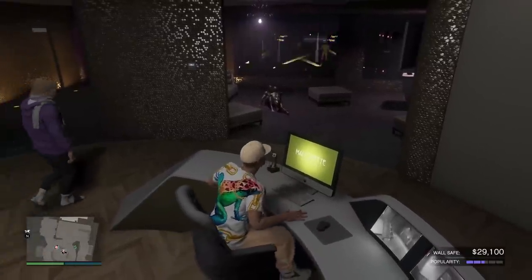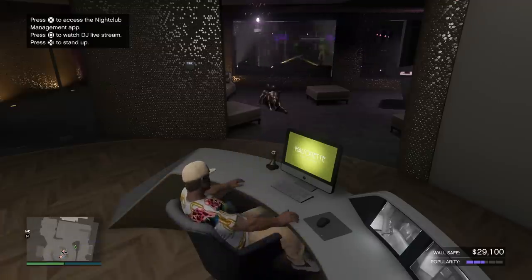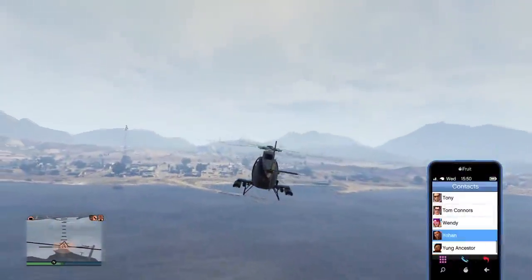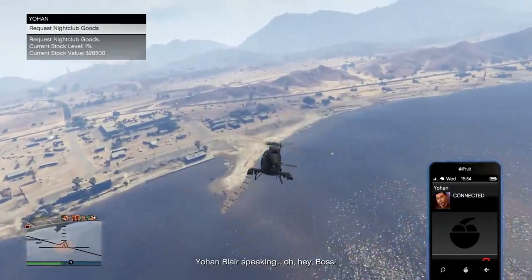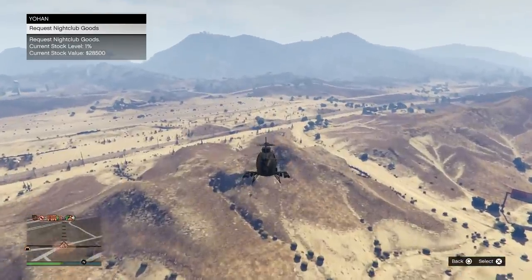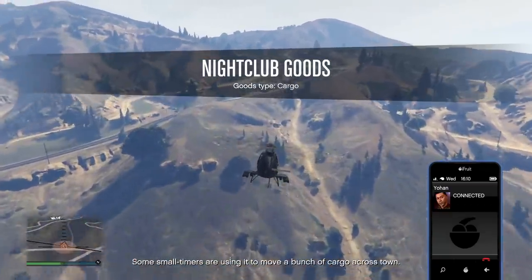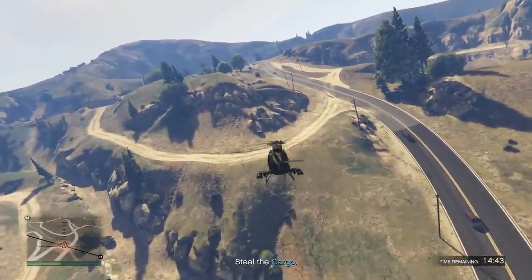Another nice quality-of-life feature for nightclub owners is having Johan as a phone contact. You can call him to launch new nightclub goods missions to acquire goods for the basement, and you can check your stock level and value on the go. I called Johan and you can see my current stock level is 1 since I just sold some, with a very low value. If I request nightclub goods, he'll come up with a mission to collect more — you really don't have to be tied down to your nightclub to keep it running.